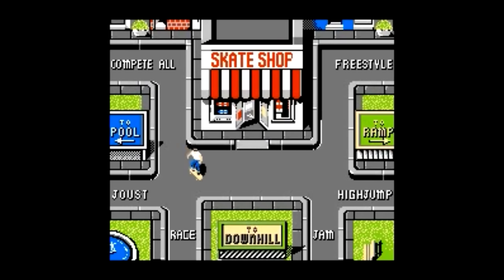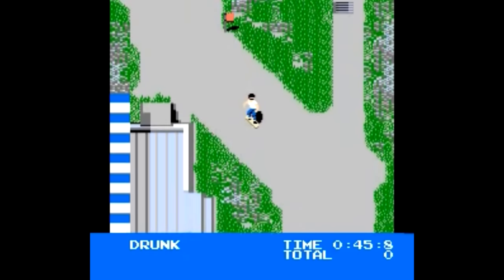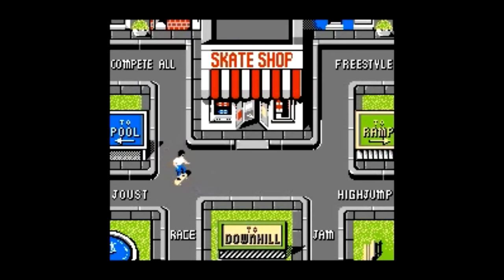After that you're out to a menu screen where you can skate around to each event, and immediately the controls are just strange. Intuitively you'd think you'd hold A or B to accelerate and steer with the d-pad, kind of like in a racing game. But in Skate or Die you hold up to accelerate, down to slow down, hold right to spin clockwise, and left to spin counter-clockwise.